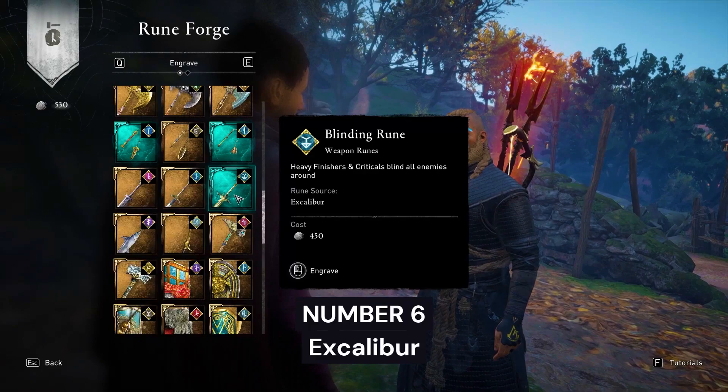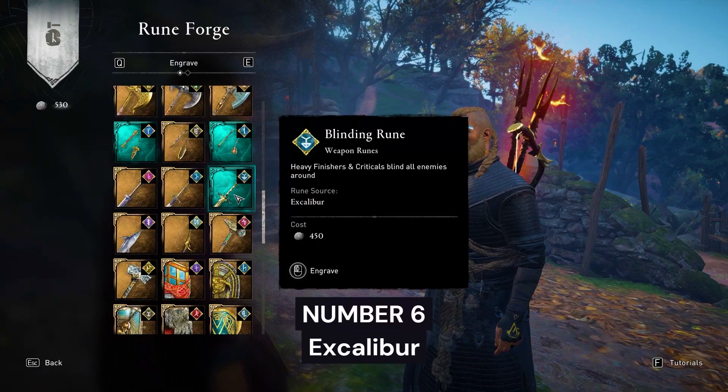Number 6: Blinding Rune from Excalibur Greatsword. This rune will blind all enemies around you when you hit an enemy with a Heavy Finisher or hit them with a critical hit.